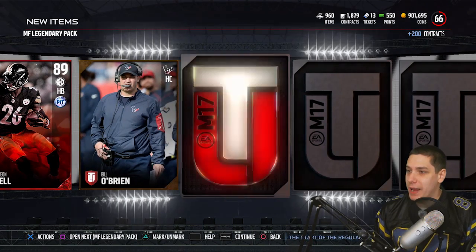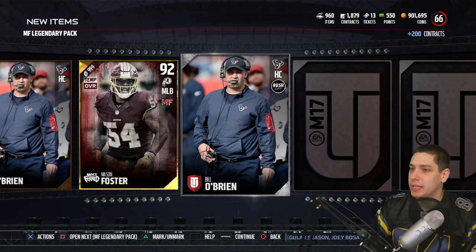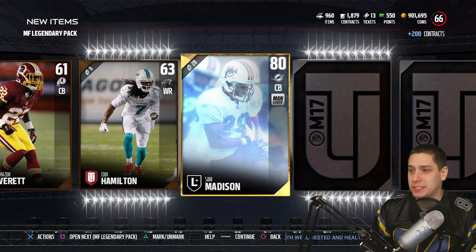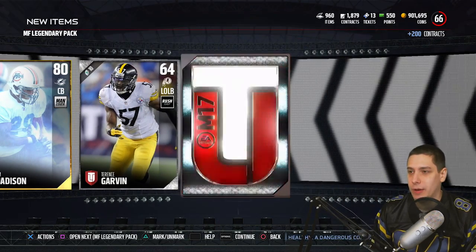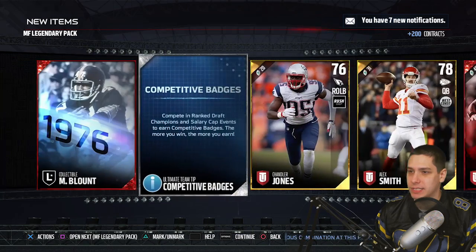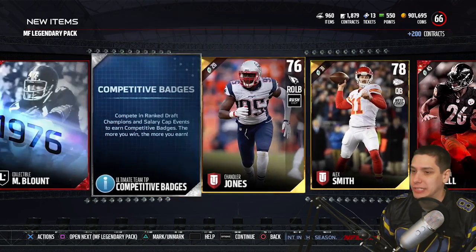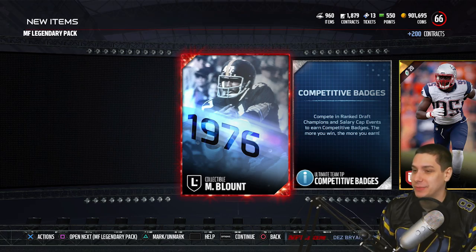That is a beast pull, I'm very happy about that. We get Mason Foster, and there is our gold most feared player. We get a Bill O'Brien, a Mike Singletary collectible, a Junior Galette, a Sam Madison player. It would be great to pull a freaking legend elite, although I don't think you can actually do that now that I think about it — unless they re-added them, it would be a limited time thing. So you probably can't pull anybody other than Randy Moss or Strahan right now out of those slots, which is a little unfortunate. Kind of makes me happier that I didn't go with the bigger bundle.